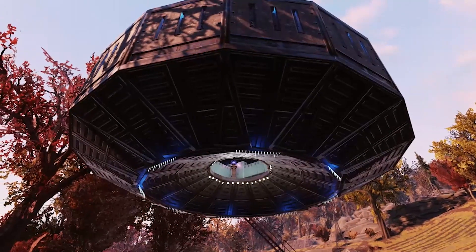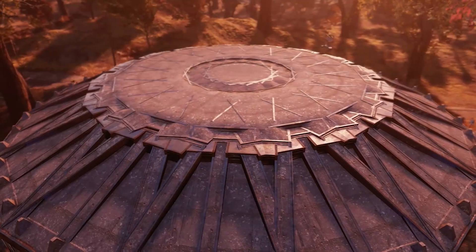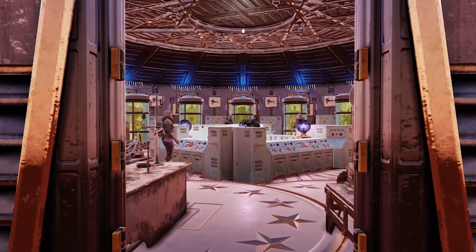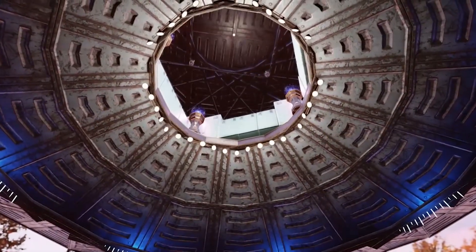I'm also going to break this video into four parts. Part one is the circle — making the actual circle and shape of the UFO. Part two will be how to build the floating walls. The third part will be how to do the bottom, and the fourth part will be the roof. Let's get into this video, hope you enjoy it.